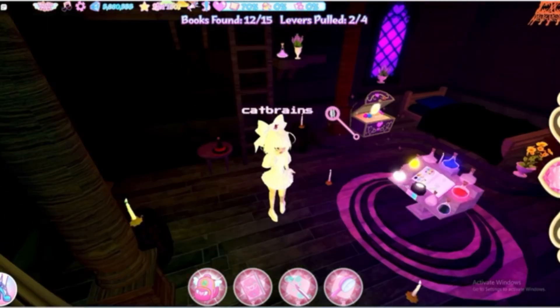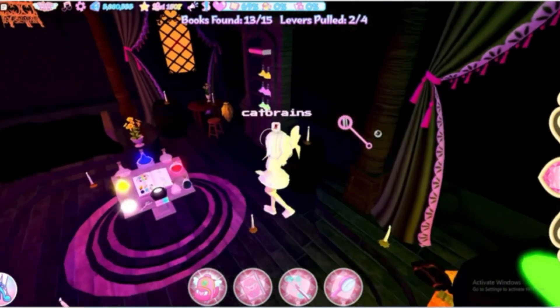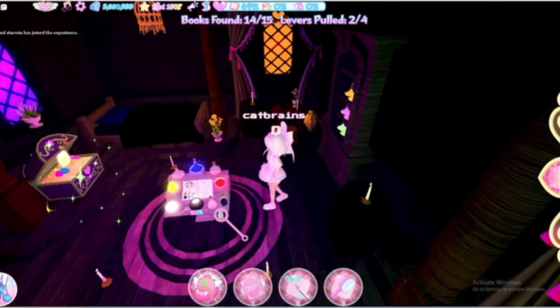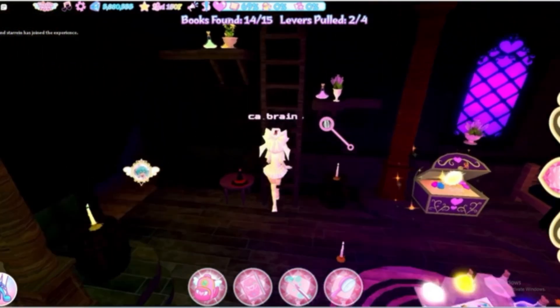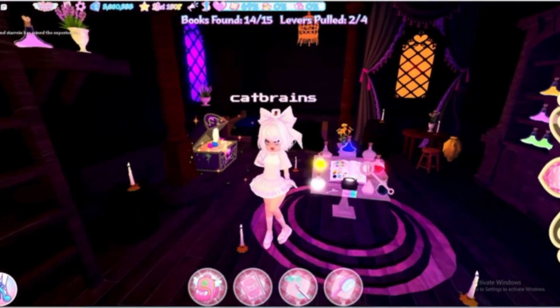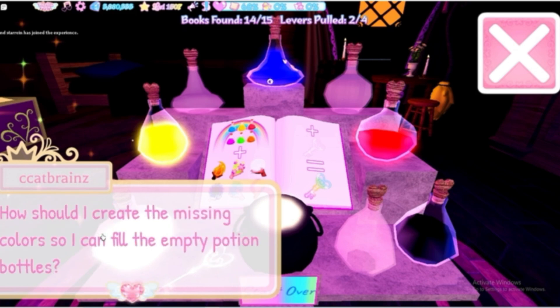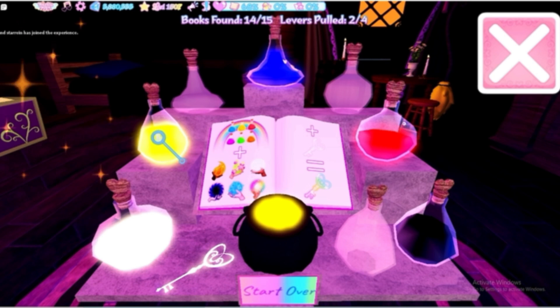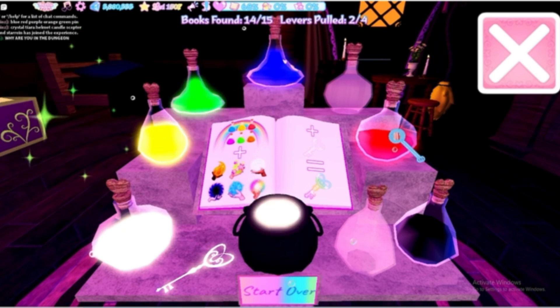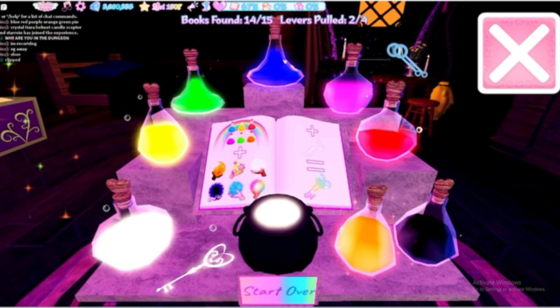Now we're in the room with a cauldron. There are also some books here — they can be tricky to find, as they sometimes spawn up near the top or under the bed. There's also a chest here, so grab that. Then interact with the potion station. To mix colours: blue and yellow make green, red and blue make purple, and yellow and red make orange. Once all your colours are mixed, click on all of them.